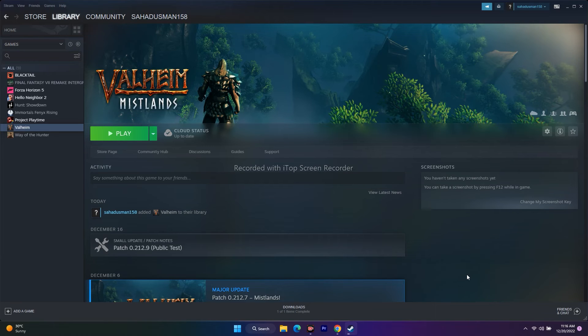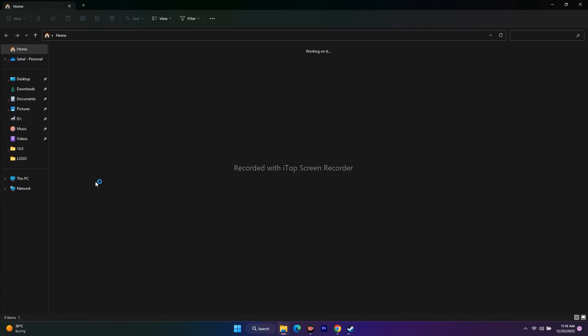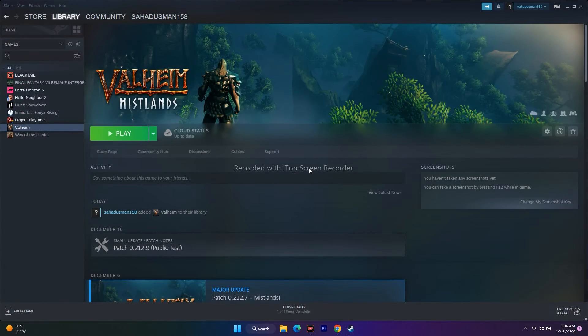The next step is to uninstall and reinstall the game. In Steam, right-click, go to Manage, and uninstall. When reinstalling, try to install it on a different disk than where it was previously installed. If you only have Local Disk C, keep it there; but if you have a D or E drive, try installing on a different disk.